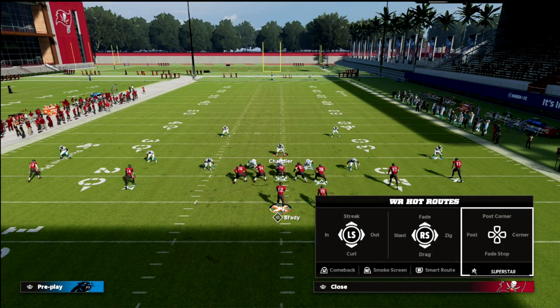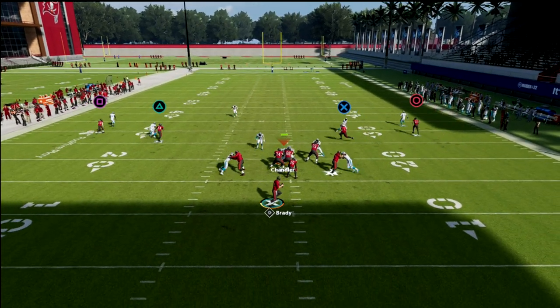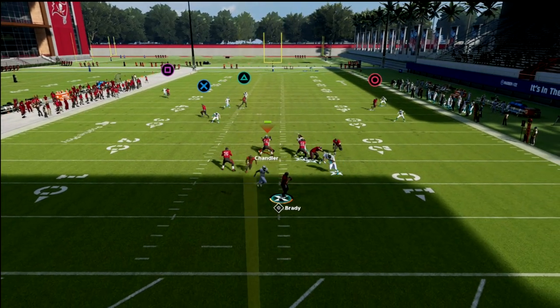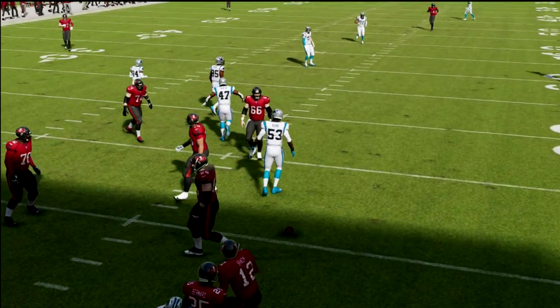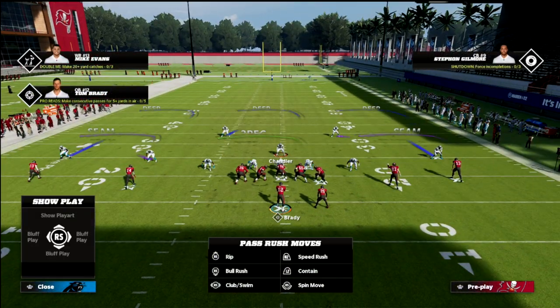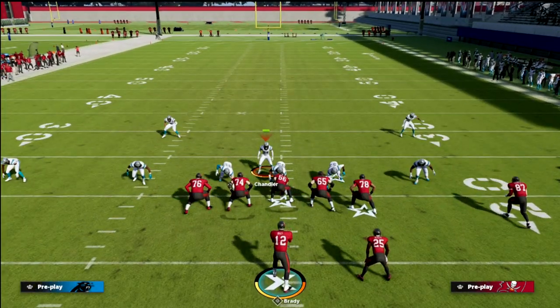There's so much you can do off of this. You could do something like a post corner. I like to cancel the play action - I just think it helps. And then you have all these routes you can go to. The cool part about spread is everything is open if you have time.